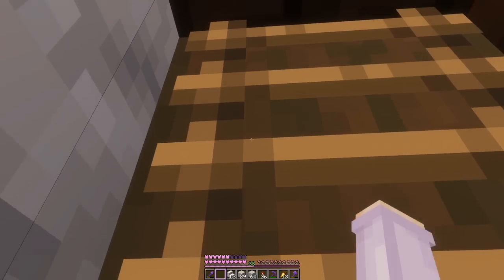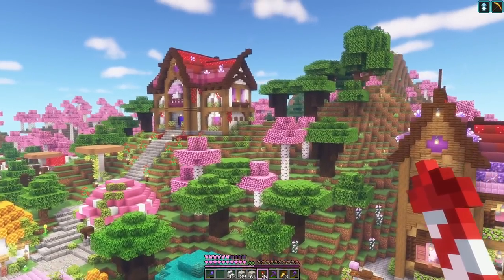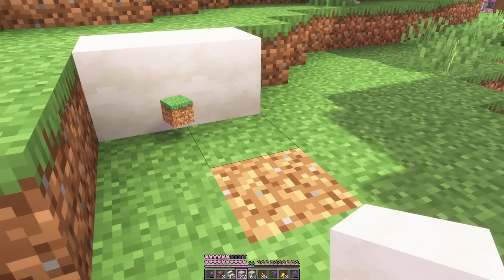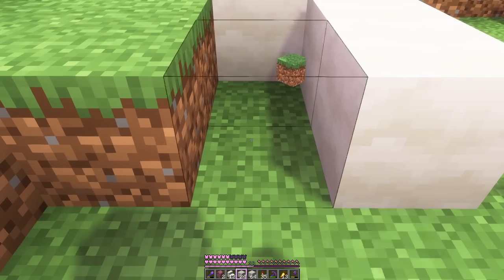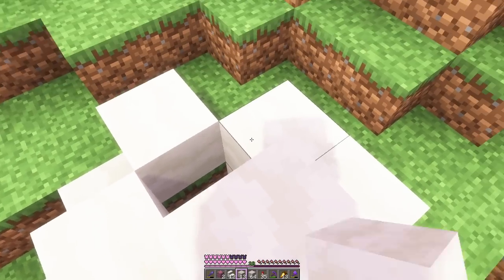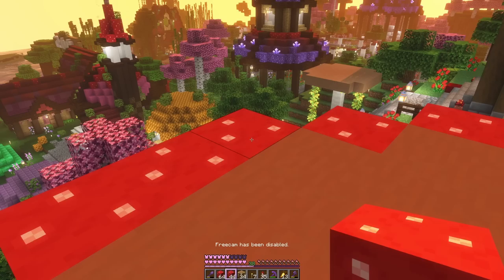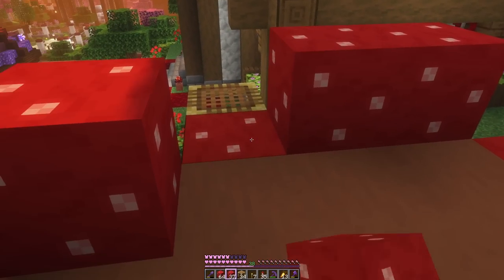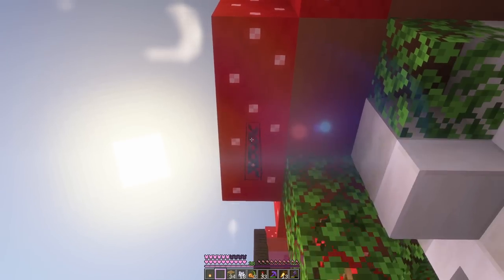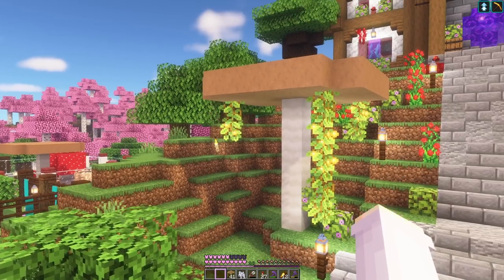Like we said at the start of the episode, I want to fill this gap over here with a custom mushroom. We're just going to make it up on this spot — it's not going to be super big. We'll use mushroom stem and quartz for the stem, then terracotta for the underneath part, and red mushroom blocks for the top. I think that is cute — I like the glow berries; we added them on this mushroom too.